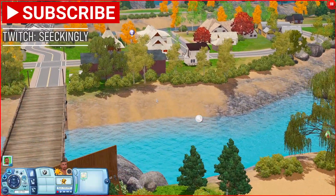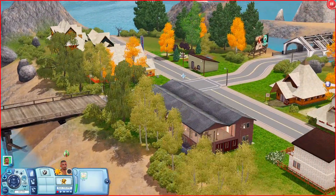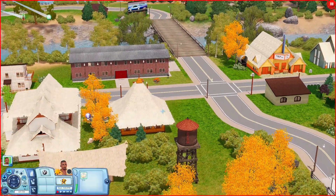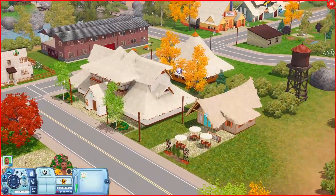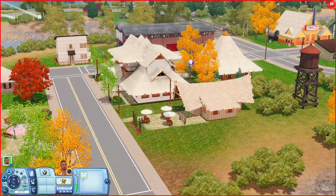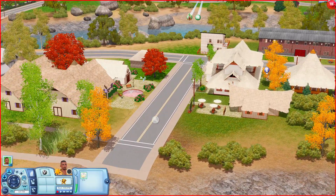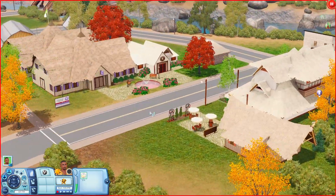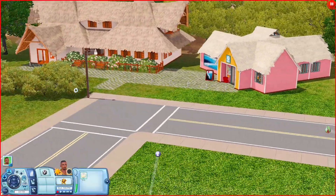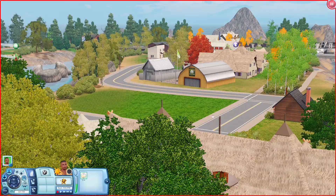And that's all I have for this video. Like I said, this world is not that big so there wasn't a whole lot to look at, but I was really excited that it actually installed for me. If you'd like to download this world, I'll leave it linked down below — just know you'll need Sunlit Tides, a lot of expansion packs, and two pieces of store content: a tree and a lamp. If you enjoyed, please leave a like, comment down below, and follow me on Twitch where I stream a lot more Sims. See you in the next video, bye!